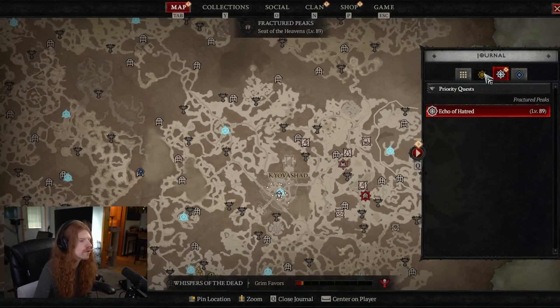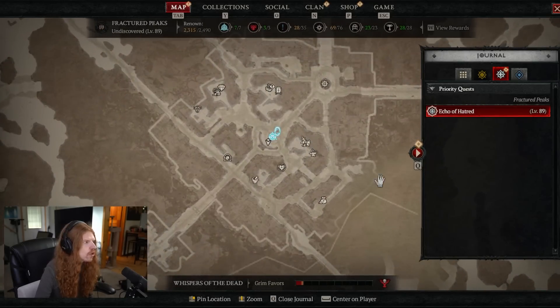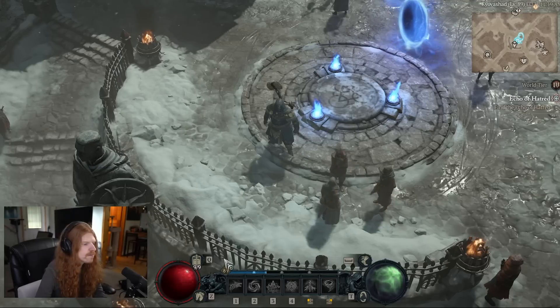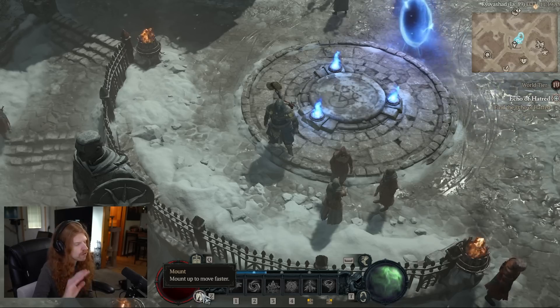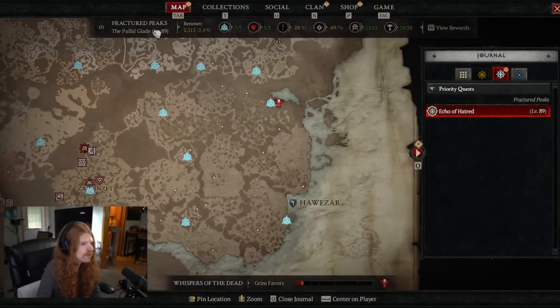The very first thing you want to do is go through your yellow missions, which are your primary story-based missions. A lot of the game is actually locked out to you without doing your primary missions, so you don't want to just go open world exploring right off the bat. One of the most important things locked behind this that you really want is your mount, which will massively increase your movement speed around the map — basically a necessity considering how large this map actually is.